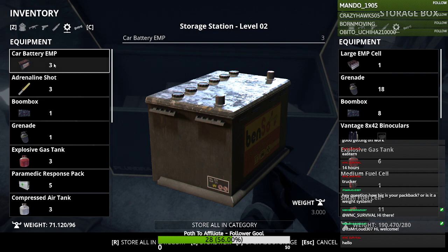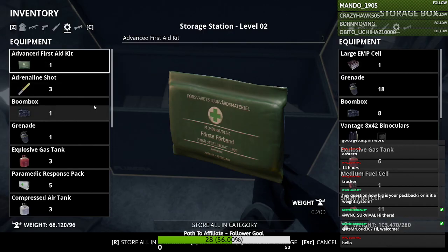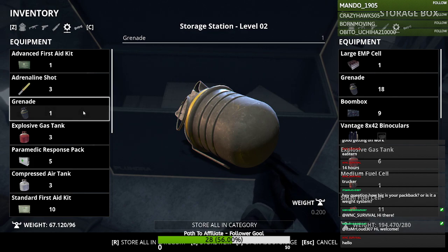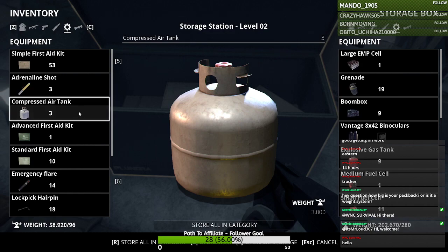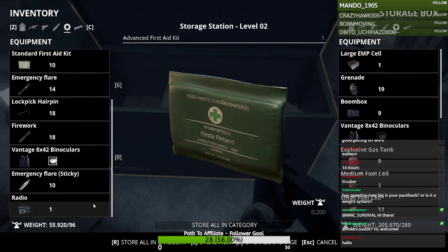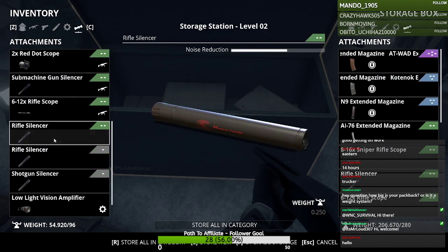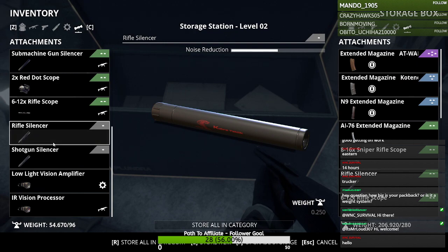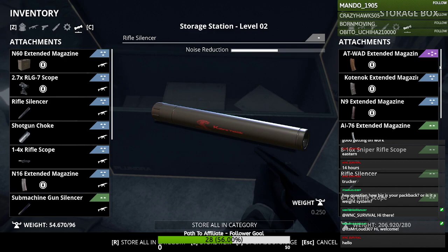Just about anything — I think even ammo — all of these things can be broken down into components at the recycling station. Right now I have all these things on me and I didn't even realize how full I was, so I need to drop some stuff off real quick.